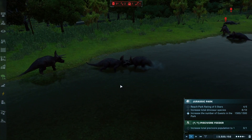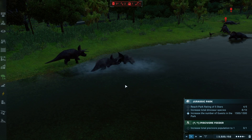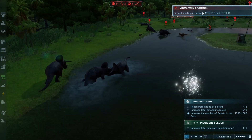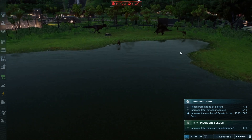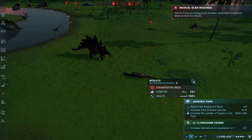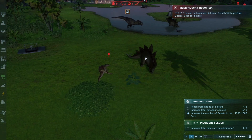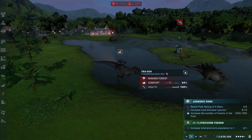We actually have infighting here — a competition for Alpha between the Triceratops. Don't they know that there are bigger issues at stake? One of these will take Alpha, but we have another fight breaking out. The Stegosaurus just put down that Metricanthosaurus. I wish I could have seen that — using the spiked tail to swing out.